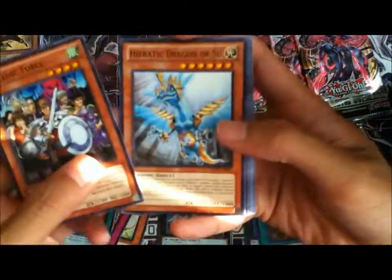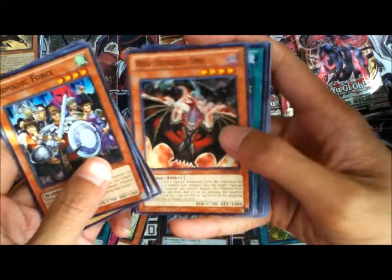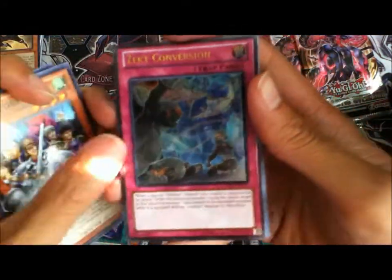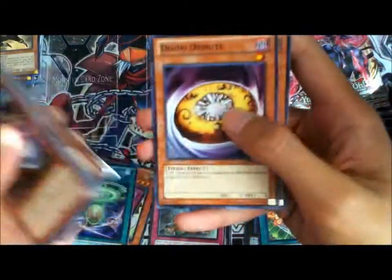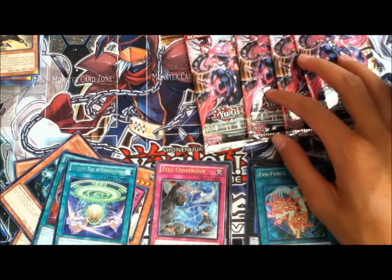Nomadic Force, Heretic Dragon of Sue, Heretic Seal of the Sun Dragon Overlord, Red Headed Oni, Heretic Seal of Convocation, and Zekt Conversion Ultimate - I don't even know what that's supposed to be the original. Overlay Owl, Doom Donuts, and Insector Firefly. Uh oh, commons are falling.